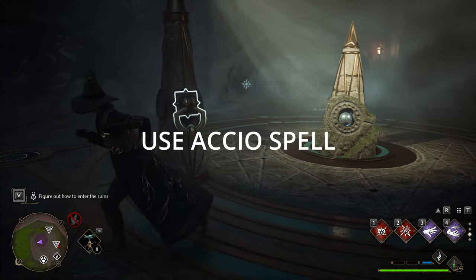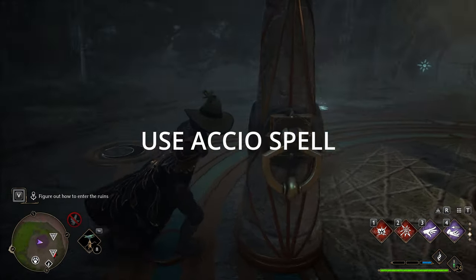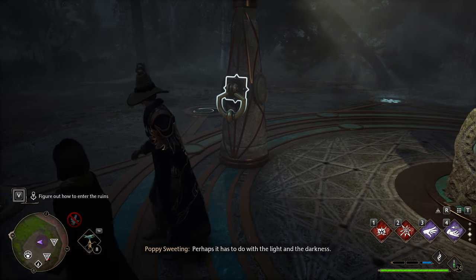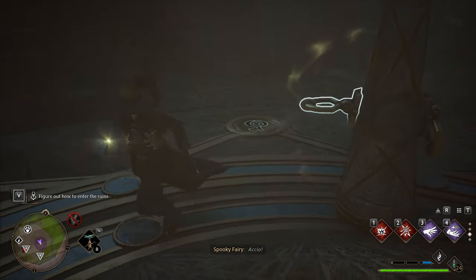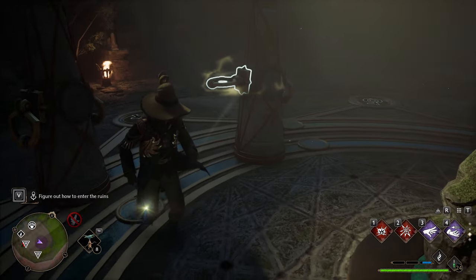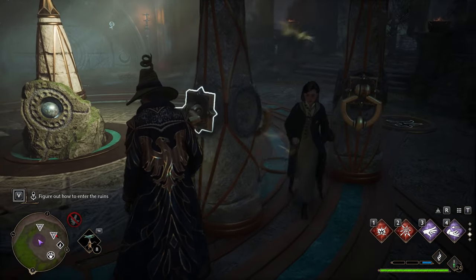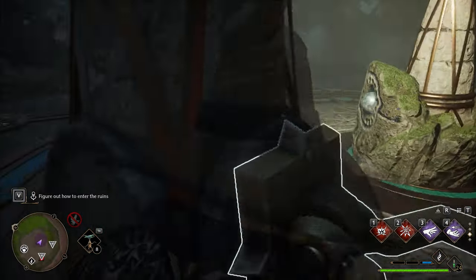Hello everybody, in this video I'll explain how you can solve the Sundian puzzle in Ant and the Ruins quest. Basically there are lit up shapes on the closed door and there are also shapes on the ground. You need to light up those shapes on the ground to match the shapes that you see on the door.